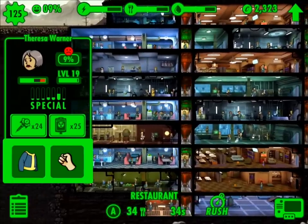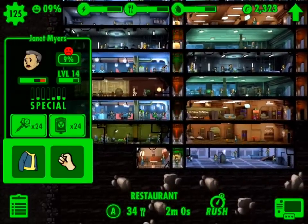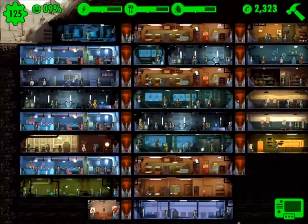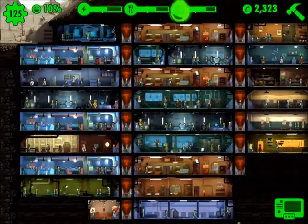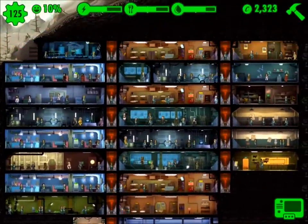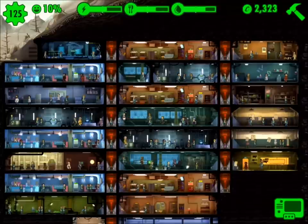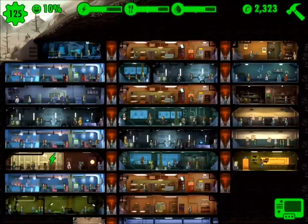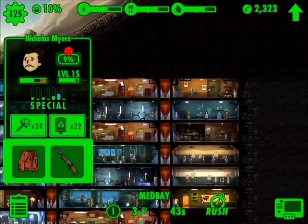It doesn't take a super long time to raise it, but there are some tricks you need to know. Number one, if you look at the three charts in the middle — the measurements for electricity, food, and water — you always want to keep those above the midpoint. If those are not at the midpoint, your happiness is going to continue to drop. I moved some people around, and when you pull them out of the room, if they're not producing a certain amount, happiness will drop.